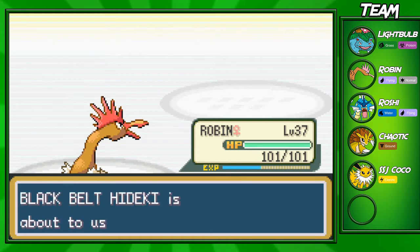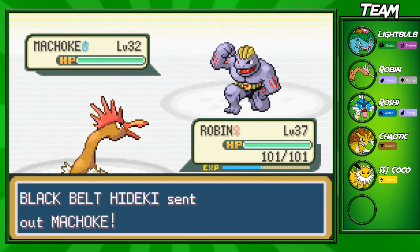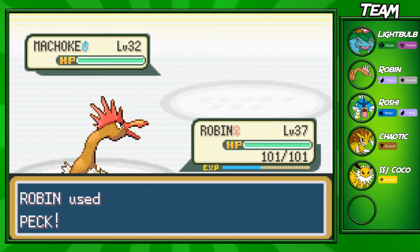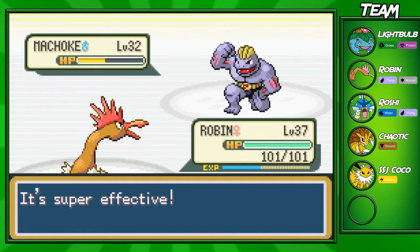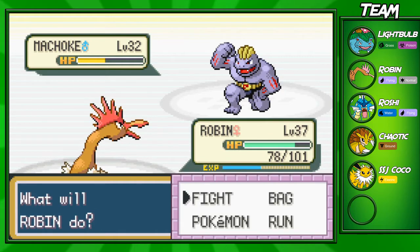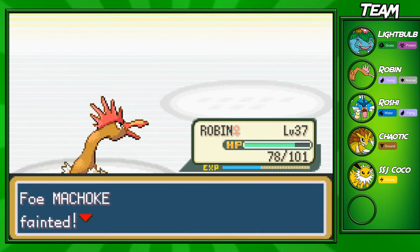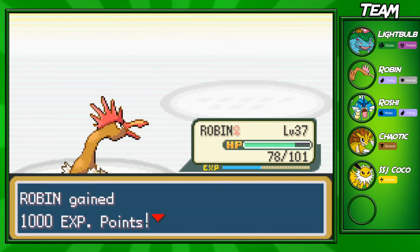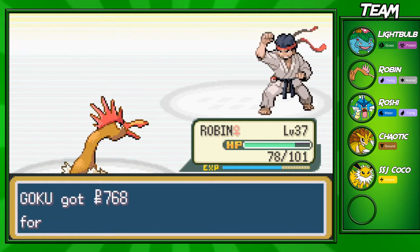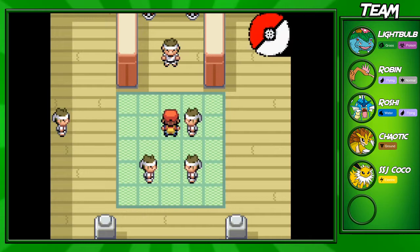Machoke can obviously live a Peck since Machop did. Machoke and Machamp are definitely great Pokemon to run on your team — some of the better Fighting types available. My go-to fighting types are usually Machamp or Hitmonlee and Hitmonchan. Primeape is outclassed by those options. We're going to take out that next trainer — I'm not sure what they have, but let's see.